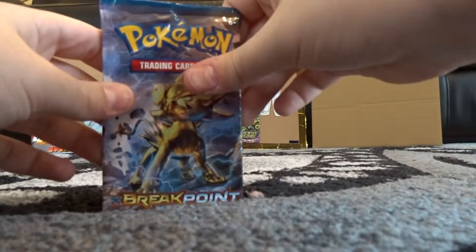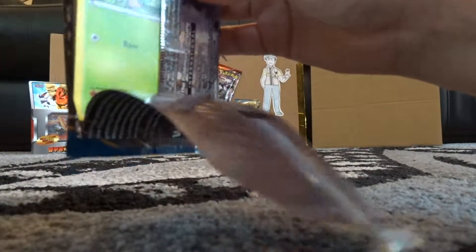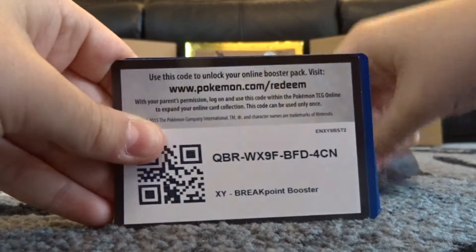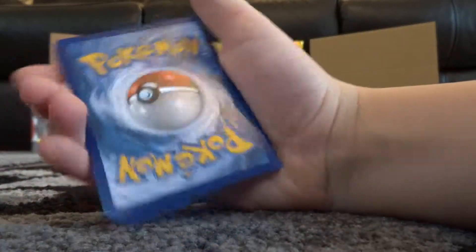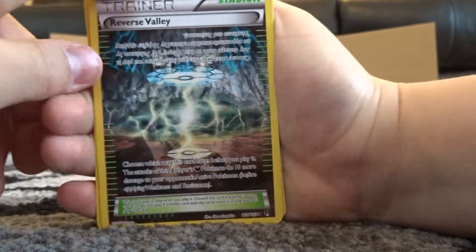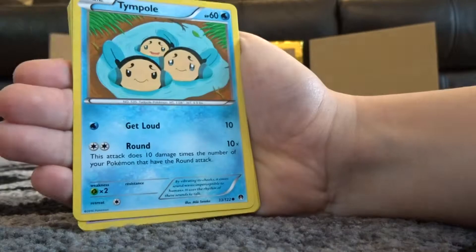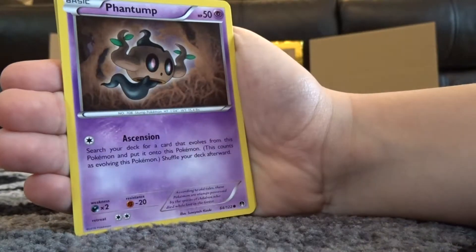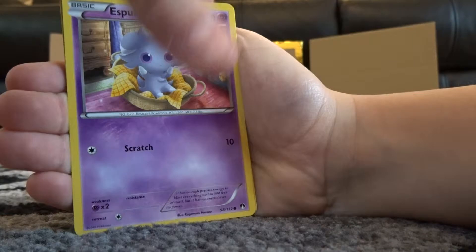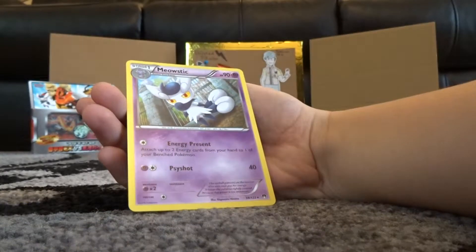Next - this pack is a Luxury Break. I'm trying to go through quite quickly. Reverse - we haven't got one of these yet, so that's pretty sweet. Electivire, Special Energy, Puzzle of Time, Trubbish, Phantump, Espurr, Cricketot, and a Malamar Rare.